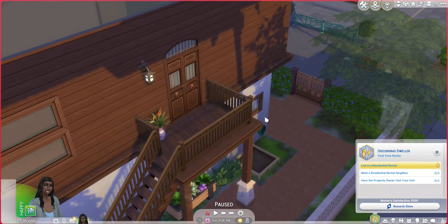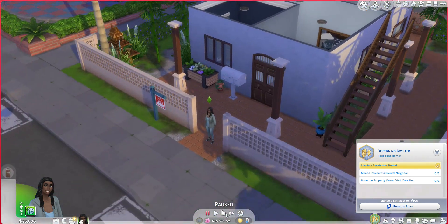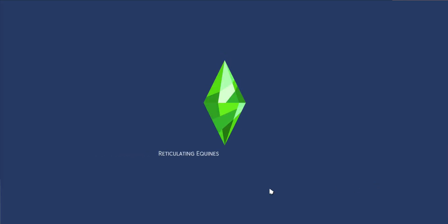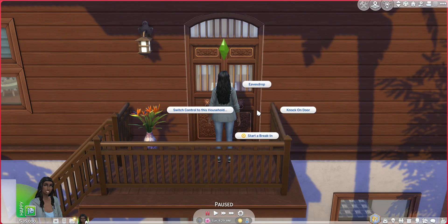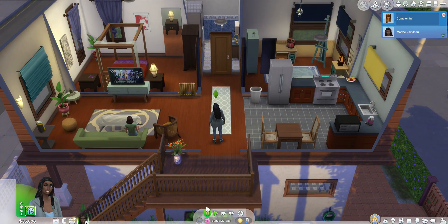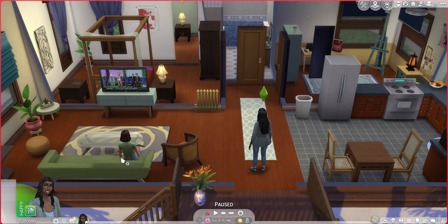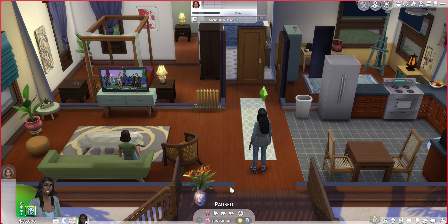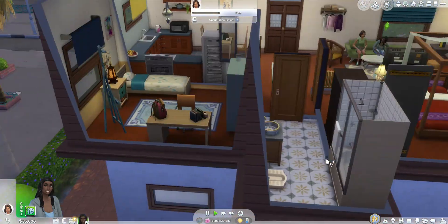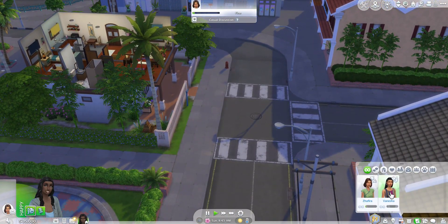Let's start with the first one — meet your neighbor. Let's go ahead and visit their unit real quick and see if they're home. We are here, so let's knock on the door and meet our neighbors slash property owners. Oh, this apartment is kind of nice — way better than our apartment. That's the teen, I guess we could introduce ourselves to her. Let's do a friendly introduction, but I really want to meet her mom who I'm sure is around here somewhere. Do we already know the mom? Okay, so focus camera — oh, she's all the way over here, nowhere near her apartment.